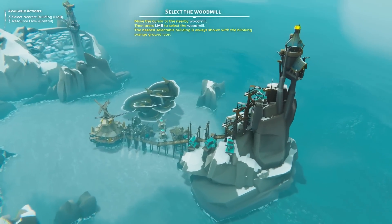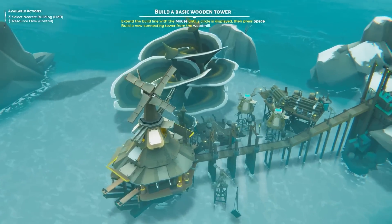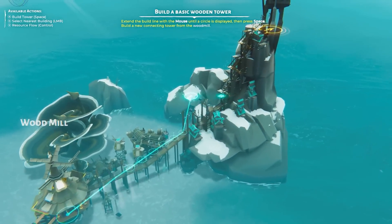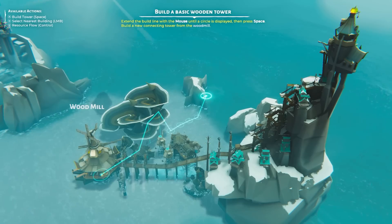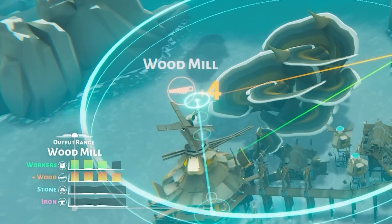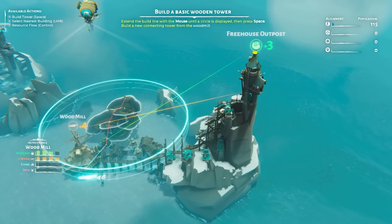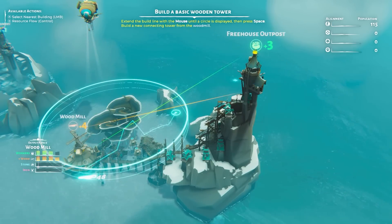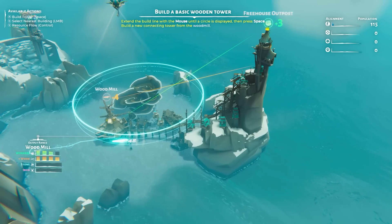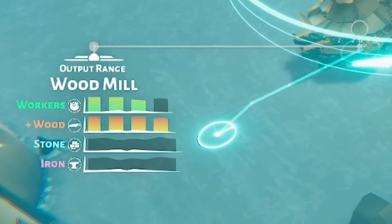The idea is to build as many little routes as you can. We have our wood mill down here now, and workers will be able to carry wood from here back up to our outpost. If we press control we can actually see the wood flow — we're making four wood there, you can see a little node going along that way. That's the wood being carried back to the free house; we have three workers in here. There's also stone and iron to find at some point.